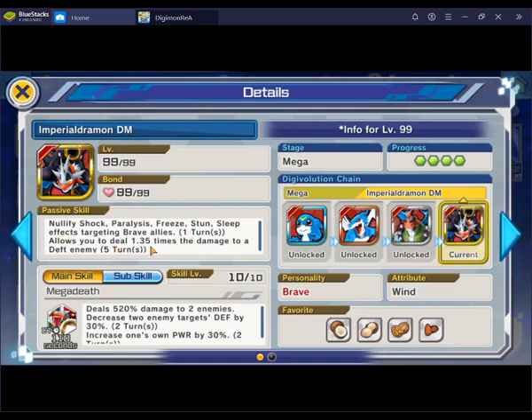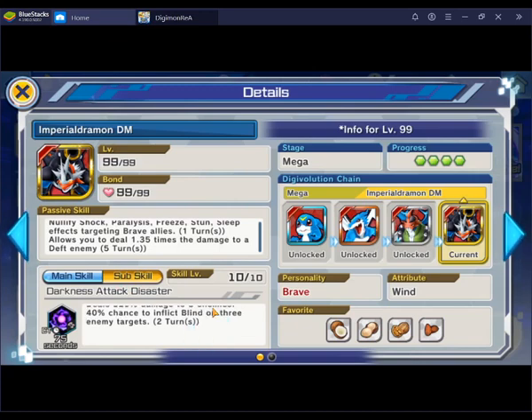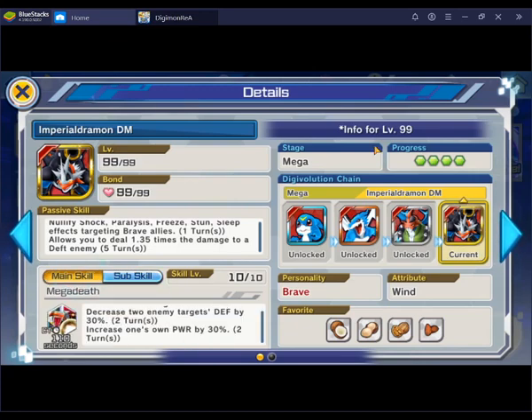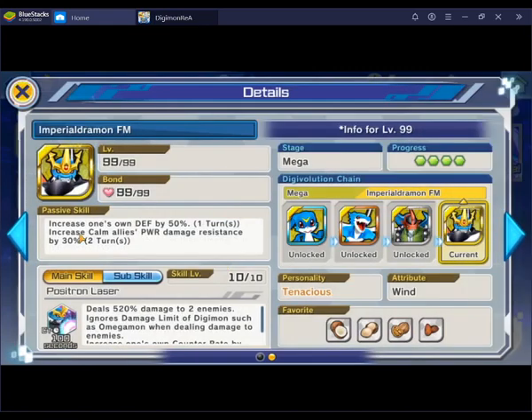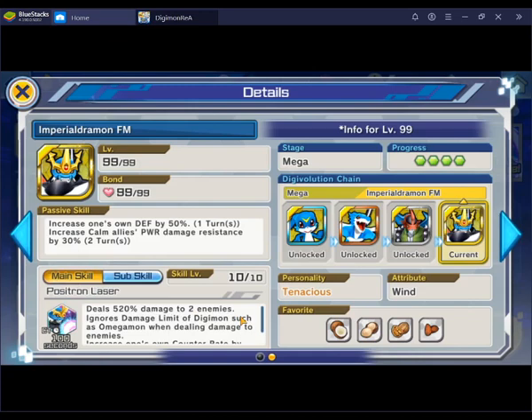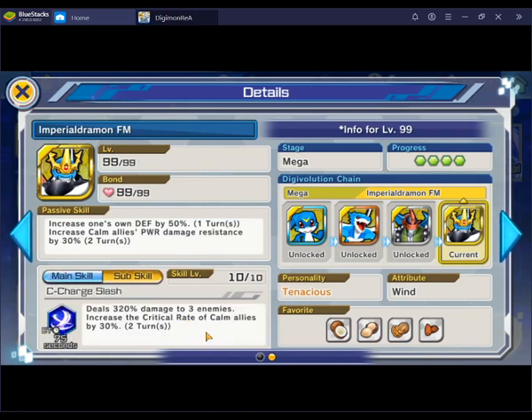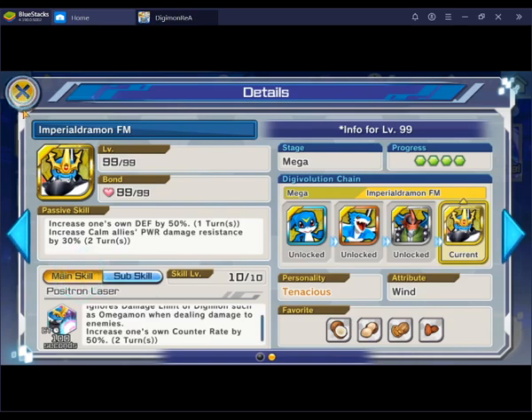This plugin allows you to deal 1.35 times the damage to a death enemy. He doesn't seem to be that bad in my opinion, but I still don't know his stats yet. He's designed to pretty much counter Omegamon, but I don't really think he does a good job at it. Like, yeah, it increases his own defense and increases calm allies' damage resistance — but why would you use this guy with calm allies? I don't really understand. He doesn't seem like a true team player, except for calm allies only.